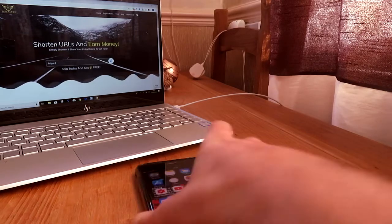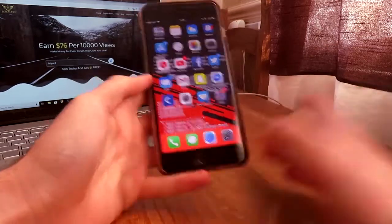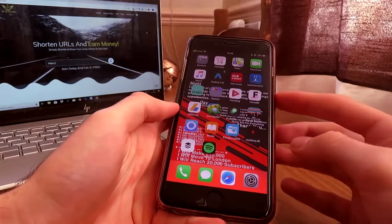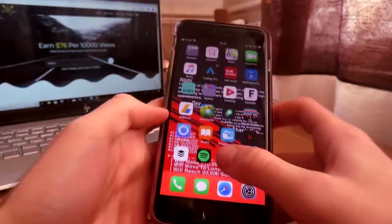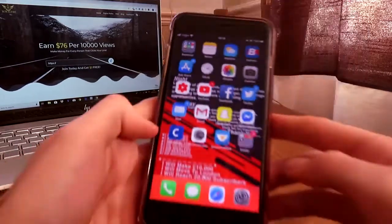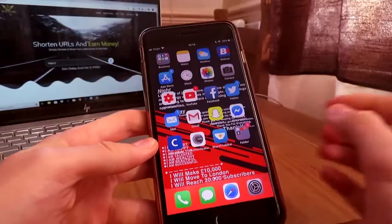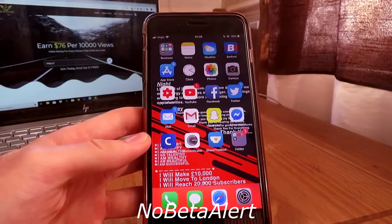The third tweak I have for you guys is called Color Badges. If there's noise in the background I do apologize, there's construction going on around my house. Basically, as you can see with Color Badges, whatever color the application is, the badge color will change to match it. For Trading 212 it's black, the badge is black. If I go over to Twitter it's blue, YouTube it's red — this one is also red because it's a red application. So Color Badges basically takes the color of your application and adds a badge of that same color.